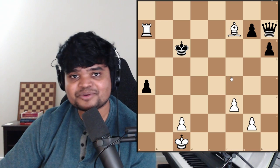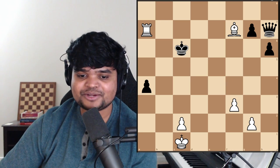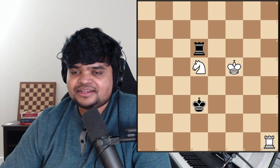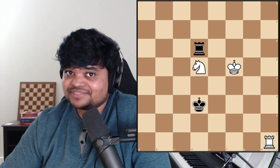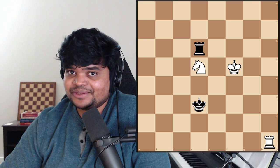Chess is such a beautiful game once you get to explore it a bit more. This is one of my favorite puzzles to teach students because it has so much beautiful geometry. Checks multiply the power of your pieces. I hope that inspired you — let's go to the next one. It's the last puzzle: a very simple position with only five pieces. But as we have seen so far, it might be deceiving — the looks. White to play and win again.